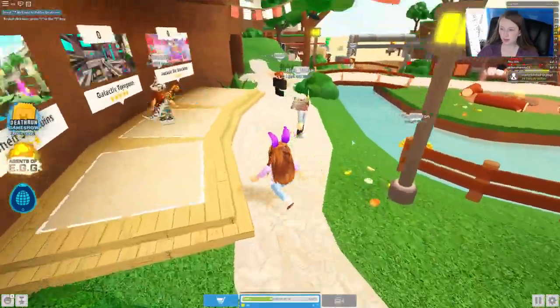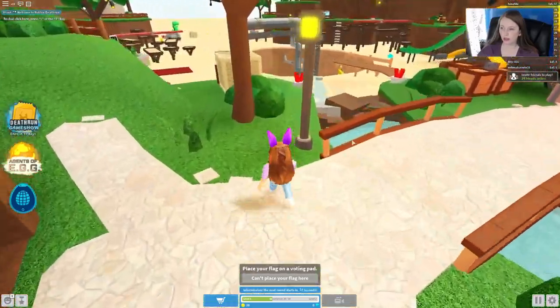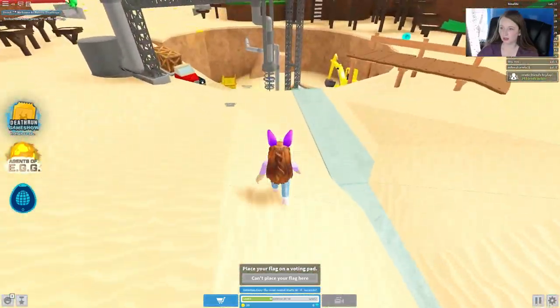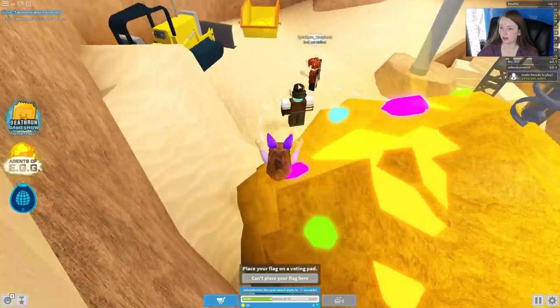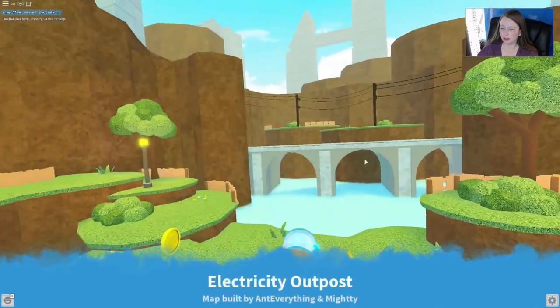We need to come over here and jump down to this new area down here that is being excavated. We come down here to get our egg hunt quest, and we come over here to talk to this guy.